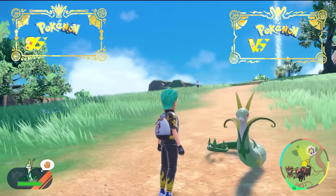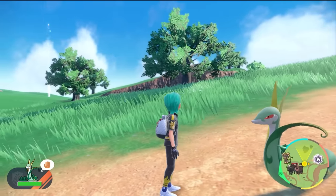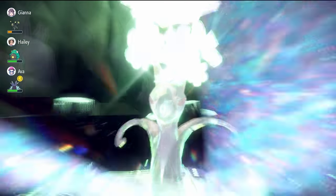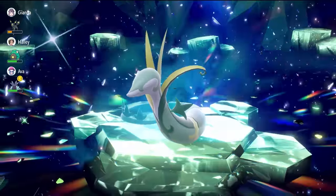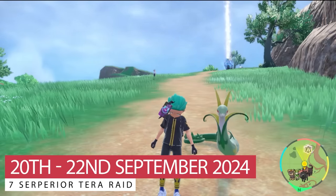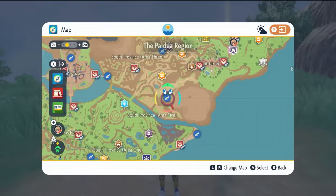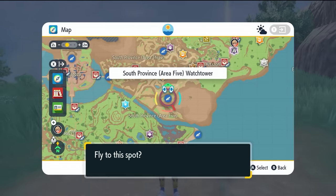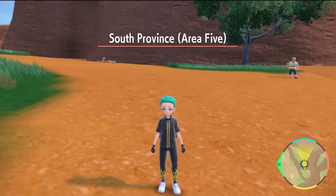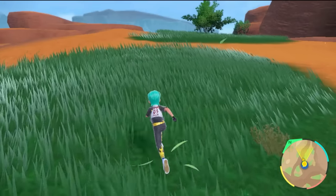Seven Stars Superior is now live in Scarlet and Violet. In today's video, we've got another solo build to cover that's going to make beating it or farming for Herbomystica super easy. The Pokemon build we're featuring is Seviper. If you don't have one in-game, the reason I'm covering it is because not everyone has access to the DLCs — if you've got the base game, you've got access to this Pokemon and it's going to be a very easy way to farm over this weekend.